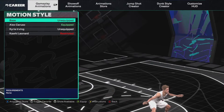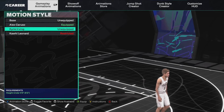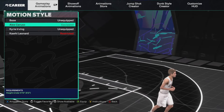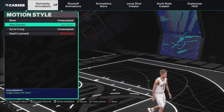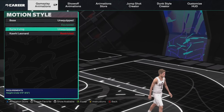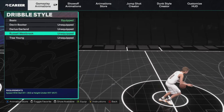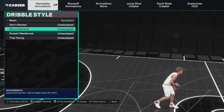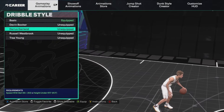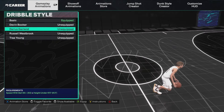Motion style is a very important thing as a guard — do not just leave it on base. You either want Alex Caruso or Kyrie Irving. I've used both of these and honestly love them both — I'm kind of switching back and forth, still testing it out, but at the moment I've been using Alex Caruso a lot. I would try both of these out. For dribble style, 100% it is Darius Garland for small guards — there's no doubt about it. Make sure you have Darius Garland dribble style on, it's the fastest in the game.